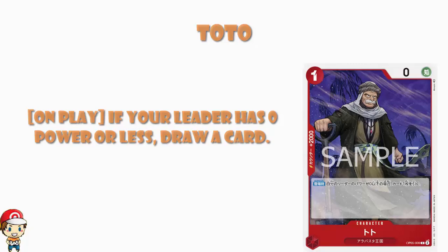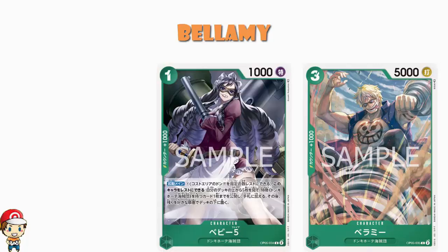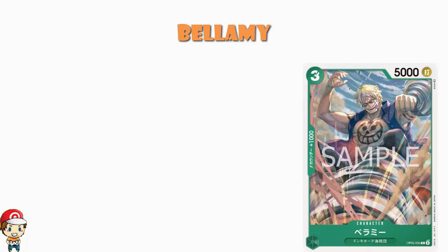Moving on, we can have a little bit of a look at Bellamy. When I say a little bit of a look, I mean a little bit of a look because it's a vanilla card. Free cost, 5,000 power, counter plus 1,000. It is Don Quixote Pirates. And obviously one of the really cool things we've seen in OP05 so far is that we've got Baby5 who will allow you to search out your Don Quixote Pirates. It's a really good card and it's every turn — not a when you play, which is what these cards usually are. And there's all kinds of ways to protect Baby5. It gives phenomenal search specifically for Don Quixote Pirates. A vanilla free cost 5,000 power card isn't particularly impressive, but if it can be easily searched out, it might see some play — remembering that 5,000 power is a minimum you need because most leaders have 5,000 power and the tie goes to the attacker.